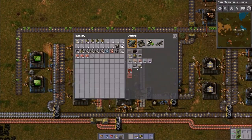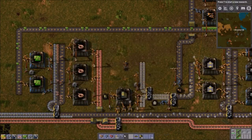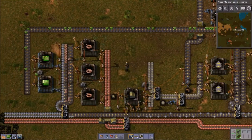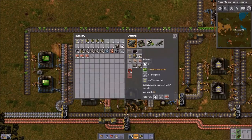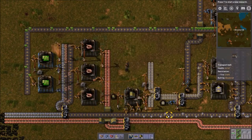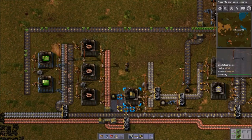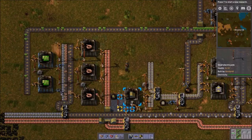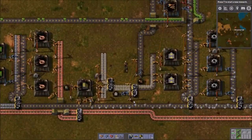I think I'm gonna actually need the assembly machine 2s for this next portion. I don't believe you can make splitters in an assembly machine 1. So next thing we're gonna need is electronic circuits, which we have right there, and iron, which we have right here. Not really gonna be a good way to break this off. I've kind of automated myself into a corner. Let me think about that.